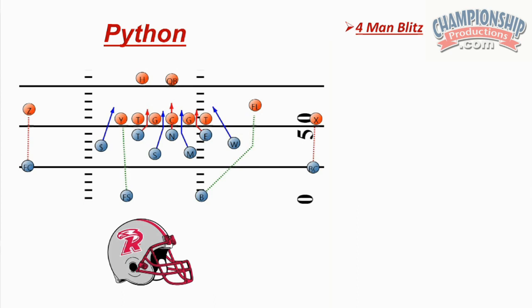Alright, Python. Now we're getting into the four-man blitzes, some of our four-man blitzes. Now when you blitz four and you've got a three-man front, you're bringing seven people. You're bringing seven. So you've got four left to cover.